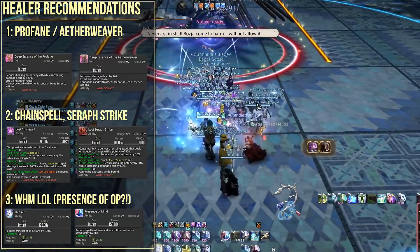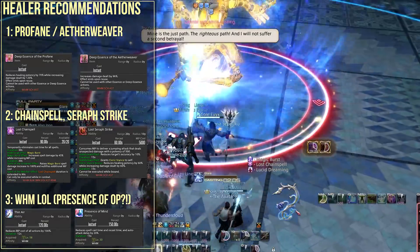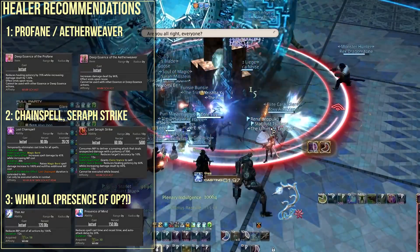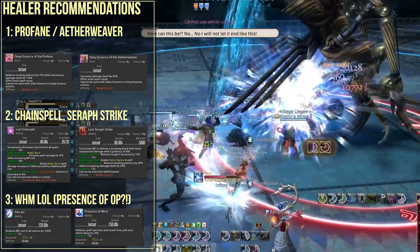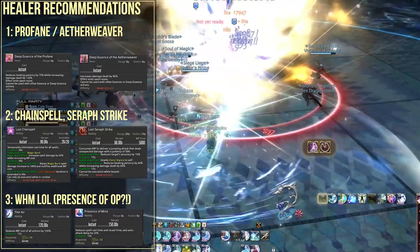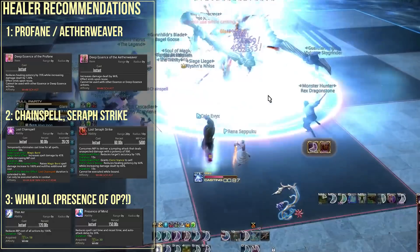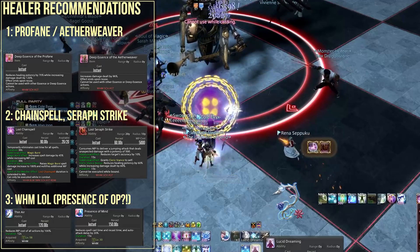My next recommendation for the second action is Chain Spell. This works well on Scholar and Astrologian too, but when used on White Mage paired with Thin Air it makes your casts instant, allowing full mobility and the damage amp. The problem on Scholar and Astrologian is it makes spells cost much more MP, whereas White Mage's near-infinite well of MP can swallow that cost. White Mage also has Presence of Mind, a cast-time reduction that lowers the global cooldown even when instant casting. Combining Thin Air, Seraph Strike, Chain Spell, and Presence of Mind makes White Mage's damage absolutely bizarre.